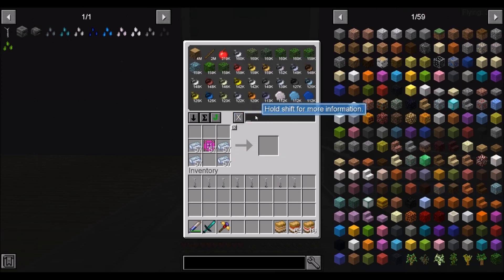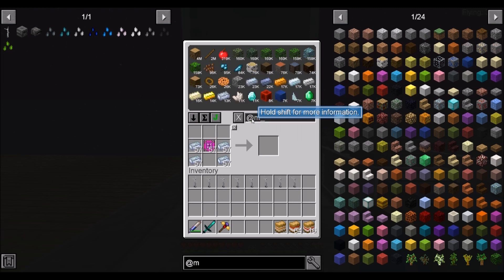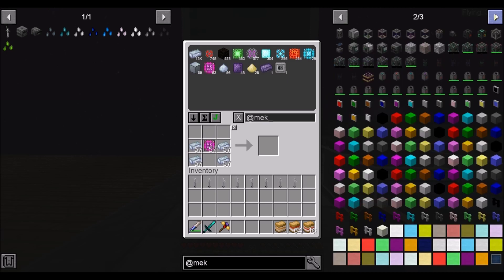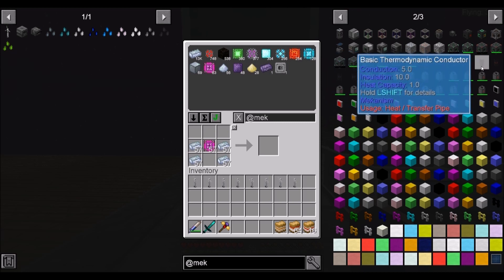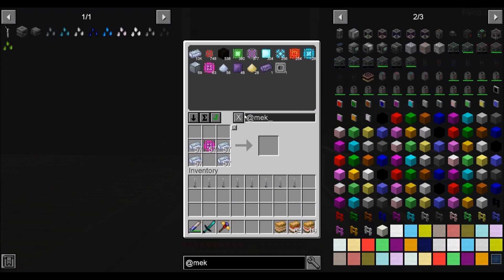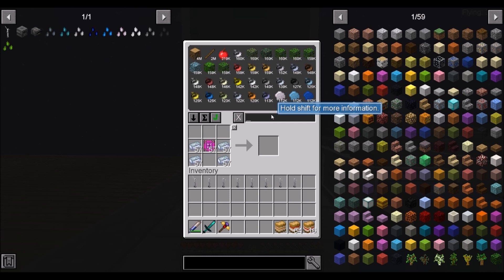Let's go ahead and look into cyclic, because Jamdoggy made an observation that the tubing for mechanism — like the universal carry cables and the mechanized pipes for fluids — have been disabled. In fact, anything for gas and temperature are enabled, but everything else is disabled. So we're going to have to use alternative piping, and so far I've been finding that cyclic plays relatively nicely with mechanism. So we're going to make some cyclic pipes.